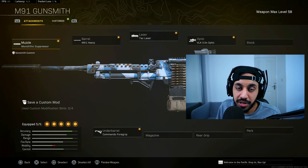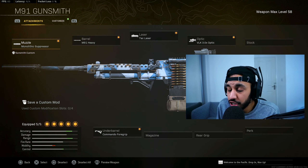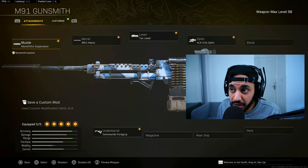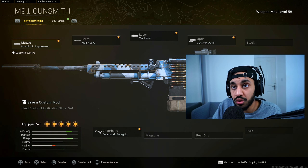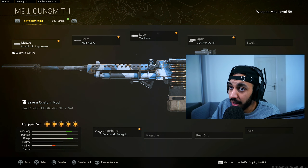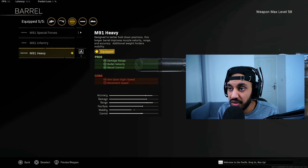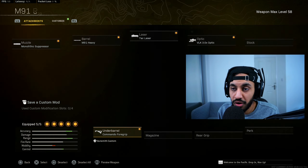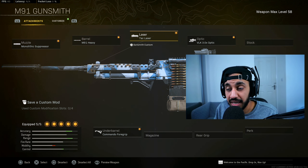For LMG honourable mentions: the M91 is a solid LMG with very consistent TTK — LMGs do a lot of damage, and now that the Vanguard LMGs have been nerfed, the Modern Warfare options are better than the Cold War ones. The vertical recoil is easy to manage on the M91. Build: Mono Suppressor for damage range and sound suppression, Heavy Barrel for best recoil control, and Tac Laser. Check out the gameplay video at the end of this one.